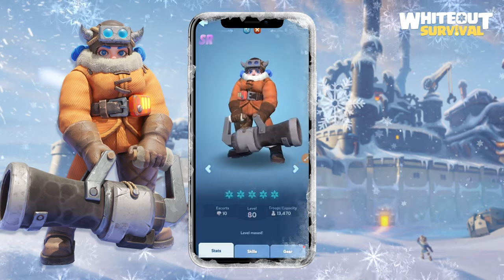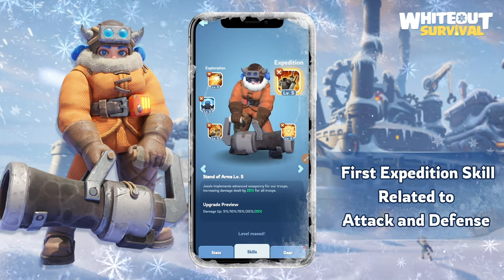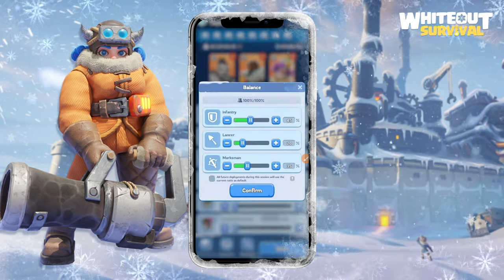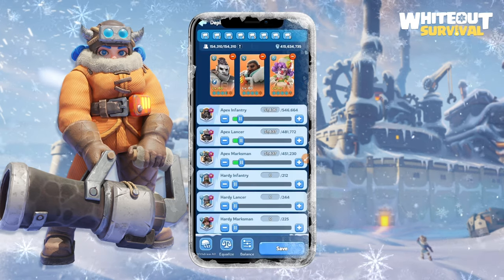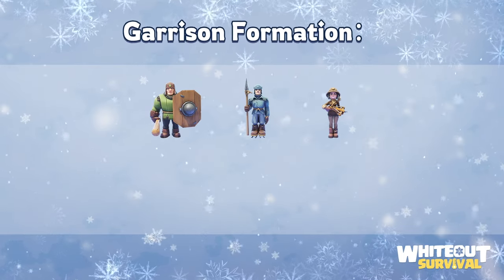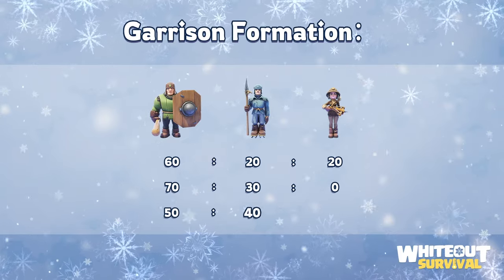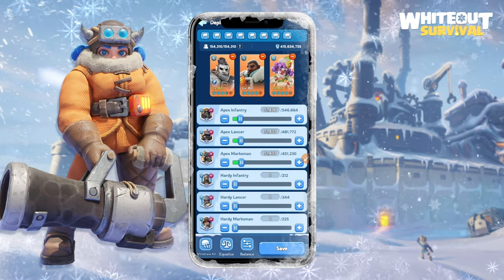Basically, in every generation you have to select heroes who have expedition skills related to attack for the rally, and skills related to defense for the garrison. Troop formation depends on the player's stats, so there is no ultimate formation. However, there are some formations that work for many people. Rally formations: 40/20/40, 50/20/30, and 45/20/35. Garrison formations: 60/20/20, 70/30/0, and 50/40/10. It is recommended to practice on your own to find out which works best for your alliance.